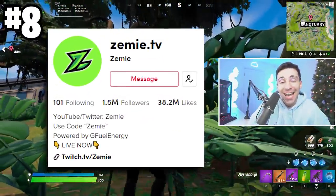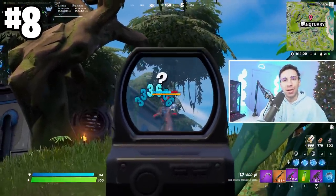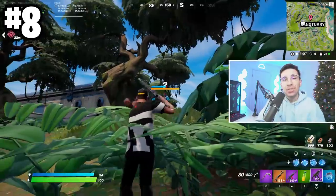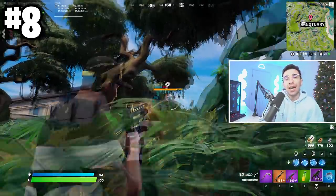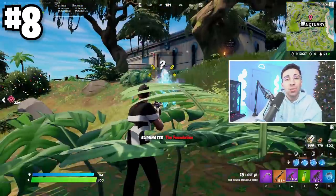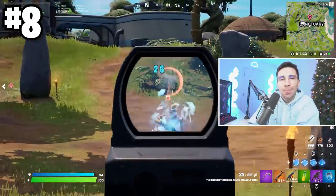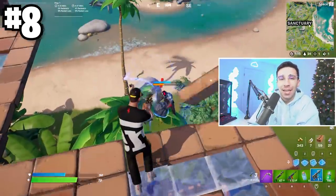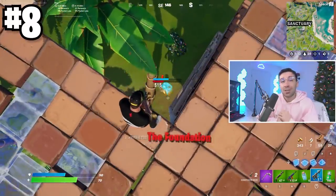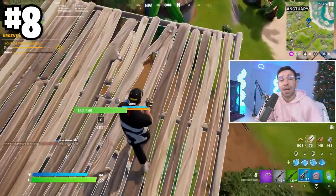Thanks to Zemi on TikTok — he showed one of the best ways to kill the Foundation without him knowing where you are. You just have to find one of the bushes around the POI to hide in as you shoot him and he'll never see you. You're practically invisible — I'm not sure if this is going to get patched, but I would definitely abuse this for now. When I tested some of the bushes, some didn't work and some did. Honestly though, the easiest way to kill the Foundation is to make him die from fall damage.